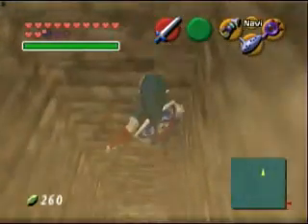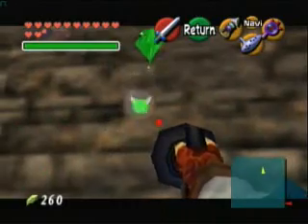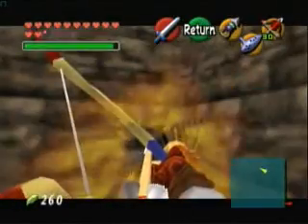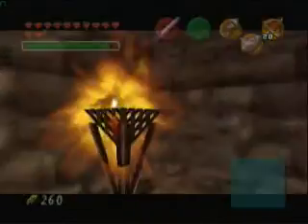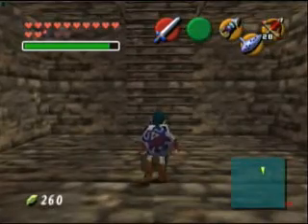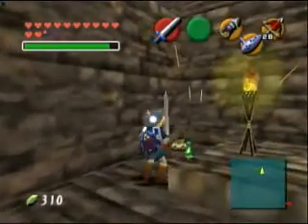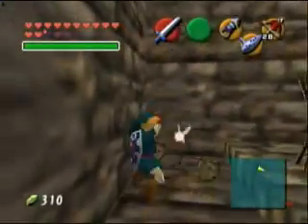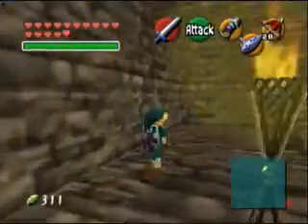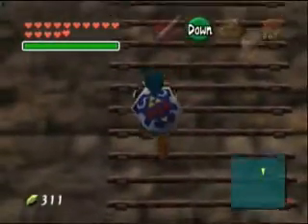In here I believe there's a sculpture or something down below. Let's go ahead and take out our Fire Arrows. There'll be a Treasure Chest up here — in there, I guess. I'm not exactly sure what's in this. Purple Rupee. Alright, take it.